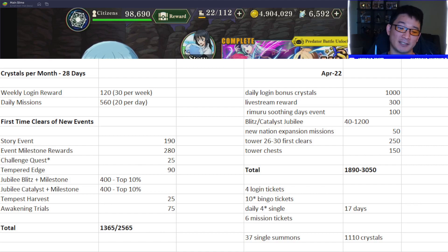Jubilee Blitz and Jubilee Catalyst will vary based on your progression and ranking, but it's not hard nowadays to get in the top 10 where you get 400 crystals. If you don't play it at all you get nothing; if you play one stage you're guaranteed a minimum of 40 crystals. But if you try and push for a higher percentage than top 80%, you can get better rewards — between 0 and 600 for each Jubilee. There are two each month, so that's 1200 gems up for grabs.